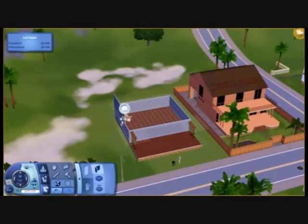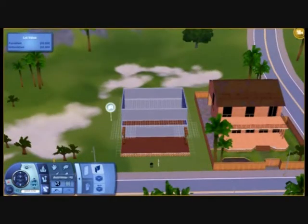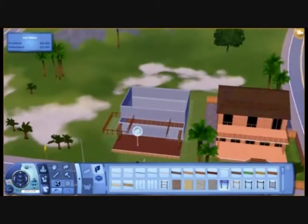I am just putting in the pillars now because there is going to be a terrace. The second floor is going to be a little smaller because of course we need a terrace, and I do edit them a bit later.